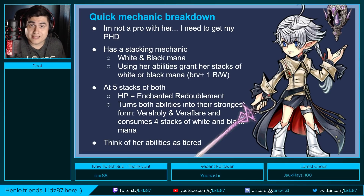If you're at one stack of white and black mana you get enchanted riposte, but I don't recommend using that one — wait until she is at five stacks of white and black mana to get enchanted redoublement, because this will turn both of her abilities — vera arrow and vera thunder — into their strongest form: vera holy and vera flare. With vera holy and vera flare they grant four stacks of either white or black mana. Think of her abilities as tiers.